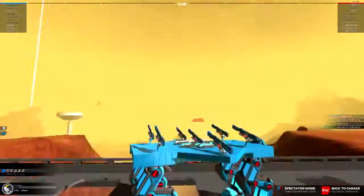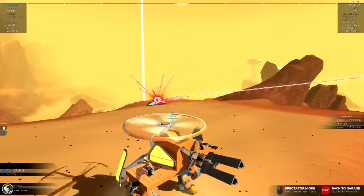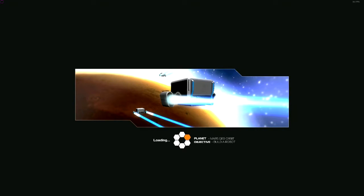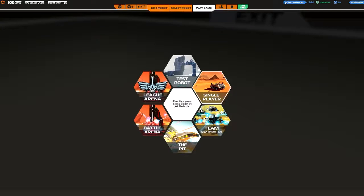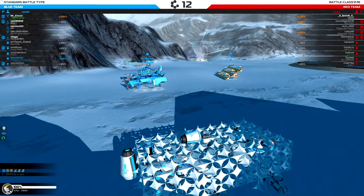SMG walker spotted — I could easily kill that, should have done that. Rail flyer spotted. Alright, that wasn't too bad. Let's go ahead and hop into another match.